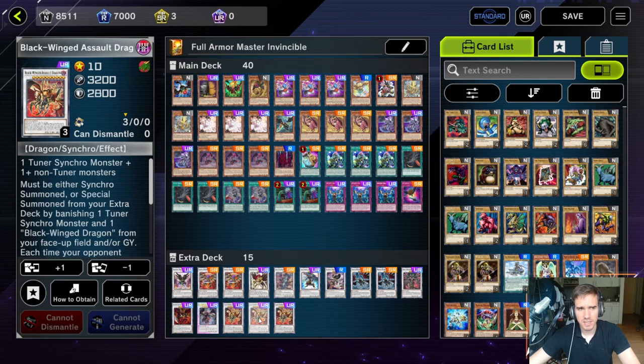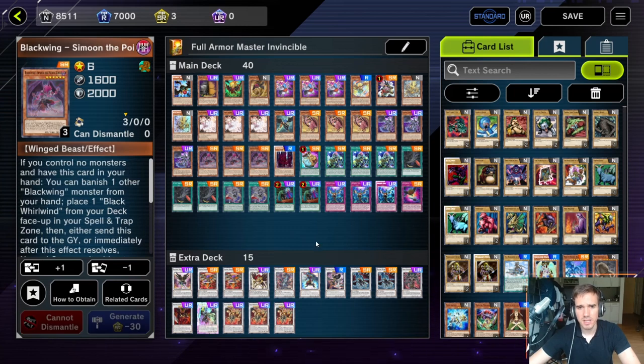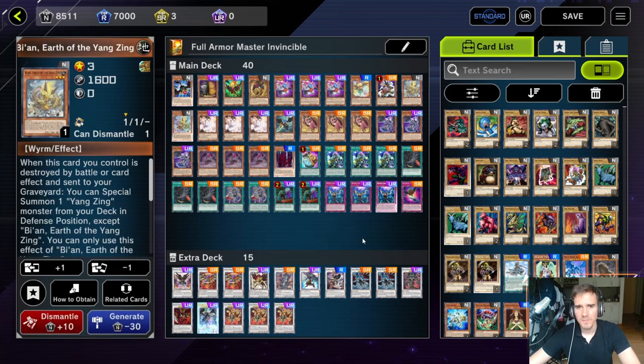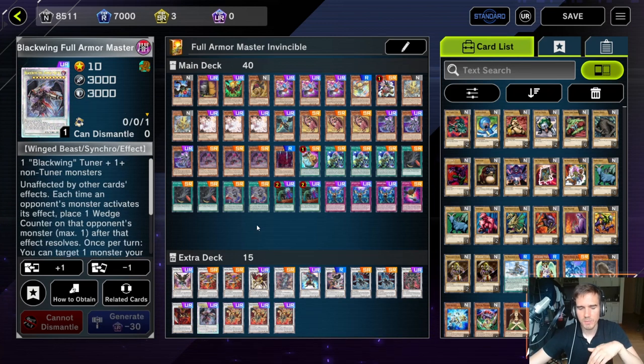You will end up on your indestructible Full Armor Master and two Blackwinged Assault Dragons. I'll first show you the combo when you already have Bian in hand, and then the full combo if you don't. If you're wondering whether to go for three Blackwing Soul Dragons, the Kaliyuga variant, or the indestructible Full Armor Master — I think Kaliyuga is by far the strongest version. Kaliyuga is basically an auto-win if you get the combo.